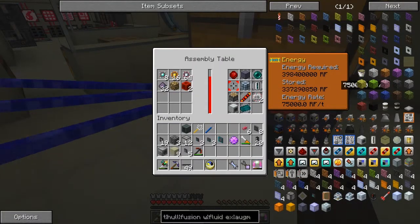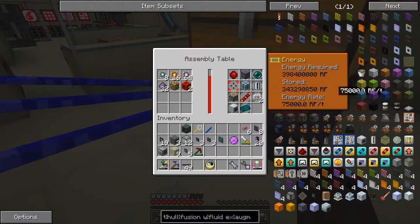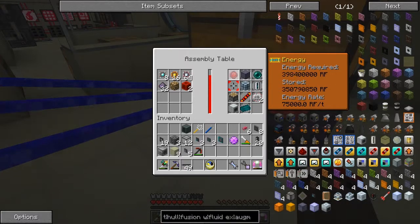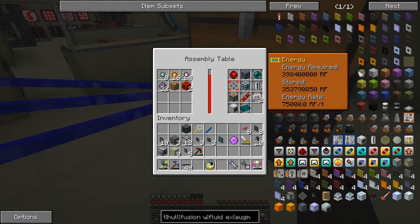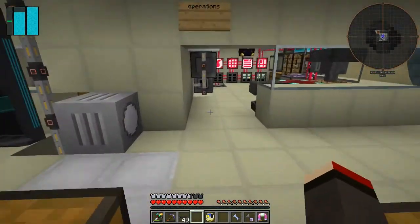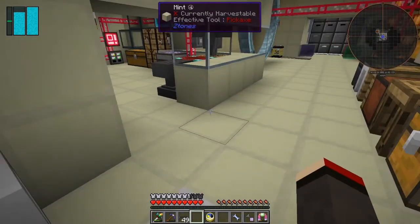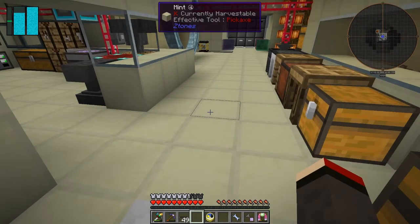It turns out making the 1k storage costs the same RF as the 4k storage. This one's nearly finished and as soon as it's done it'll start the 4k storage one. We've got another 16 after this plus 64 after that, so it's going to take quite a long time before we get around to doing the fusion walls.